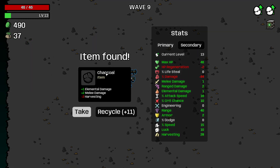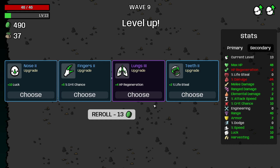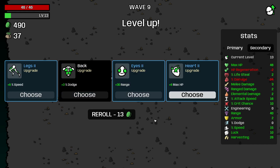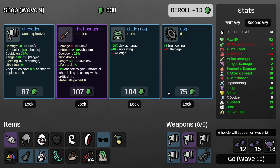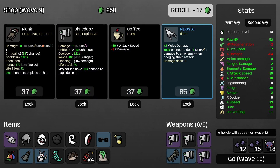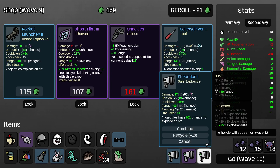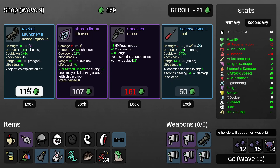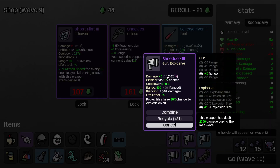500 coins — charcoal gets elemental damage so we're going to take it. Life steal, HP, less speed, more armor, life steal, more enemies — give me damage! There it is. Oh, attack speed — awesome. Shackles is pretty cool but I don't have what it takes. I don't want two level two rocket launchers, so I'm just going to upgrade my rocket launcher and use that damage for my boss skills while the shredders handle mob clearing.